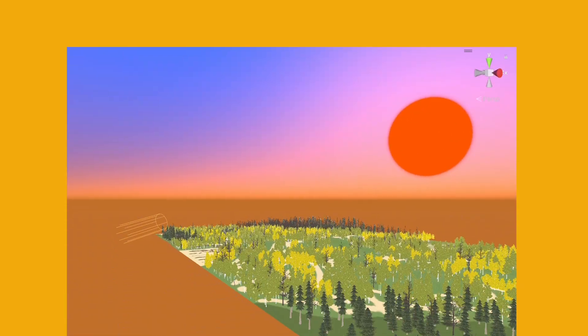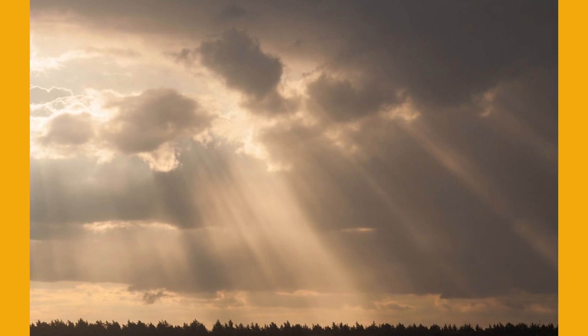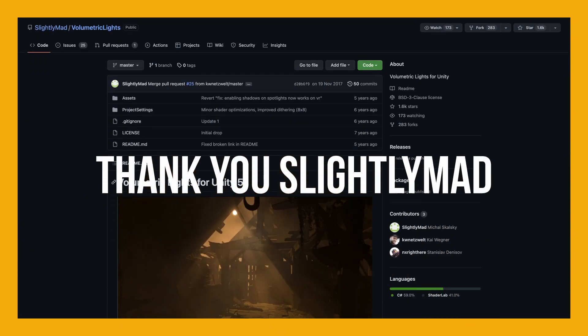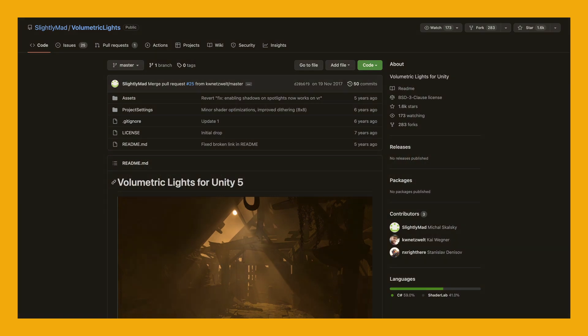Now the sun just kind of looks like a ball, which it actually is, but it's bad. Sun generally has some rays coming out of it, but Unity doesn't have a built-in solution for this. So I searched around on GitHub and found these volumetric lights by SlightlyMad — thank you, SlightlyMad, you are epic. I added these lights and here's the result. It looks so much better and more cinematic.